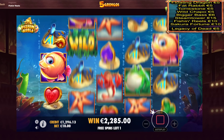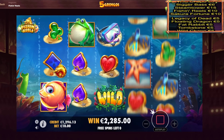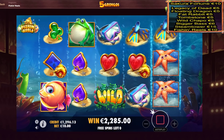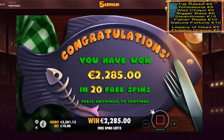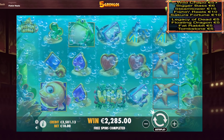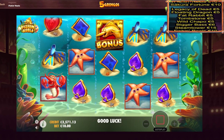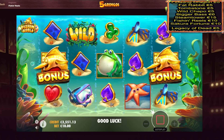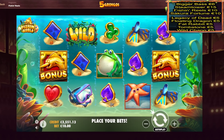We have Sakura Fortune as well on 10 euro bets — two more backup spins. 2000 euro — this is my first time catching a big one. Last spin — 2.3000 euro. Look at that balance: 3.5k. We almost got all the balance back! We'll do one big bonus buy somewhere at the end. First we have Sakura Fortune on 10 euro bets.